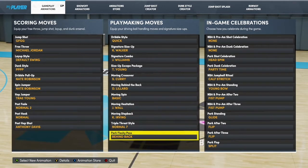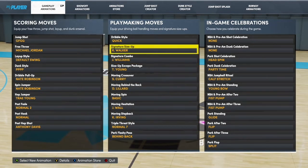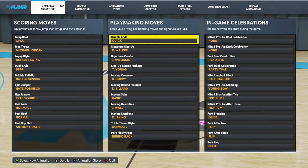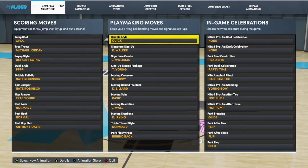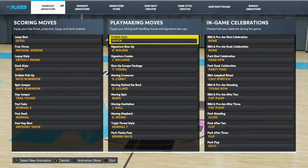These are my animations through the list — these are probably the best animations in the game, so you probably definitely want to put these on. The only thing I might change is the signature combo. Now, what I want to do is explain the different titles for the different dribble animations: dribble style, signature size up, signature combo. A lot of people see this and just put on animations without knowing how to trigger them.